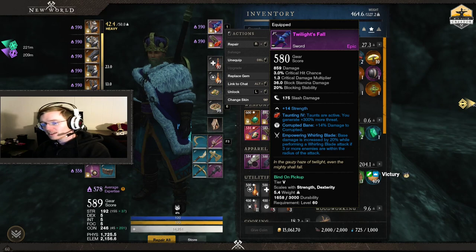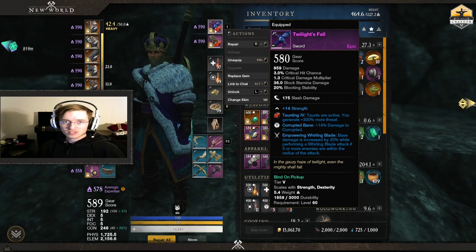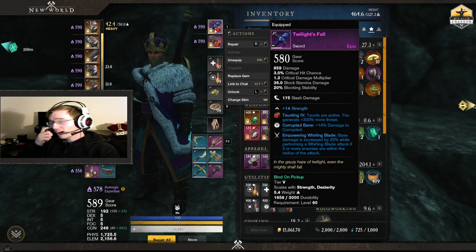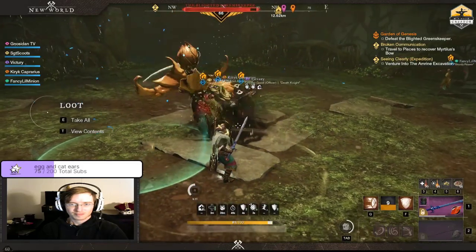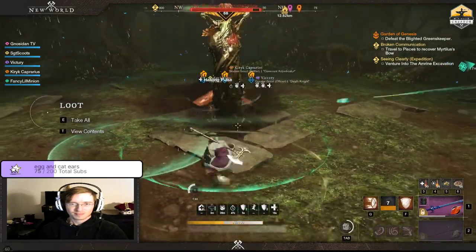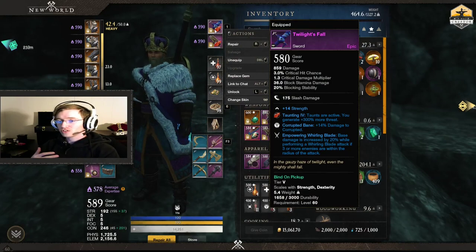You also need to know when to block. You usually want to block light attacks — you're going to have to learn the animations. There are going to be times as a tank that you're still going to be using dodges and dashes. I'll put a few of those on screen. One I just did recently was Genesis — we did it pretty quick — but there is a moment you need to dash because if you don't, you're going to get stamina-broken. You just need to do it.